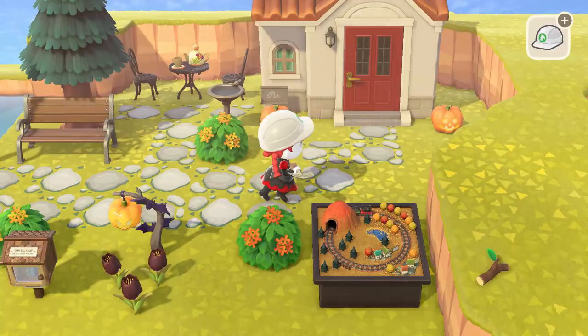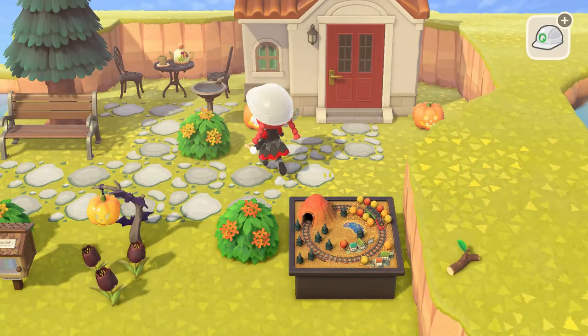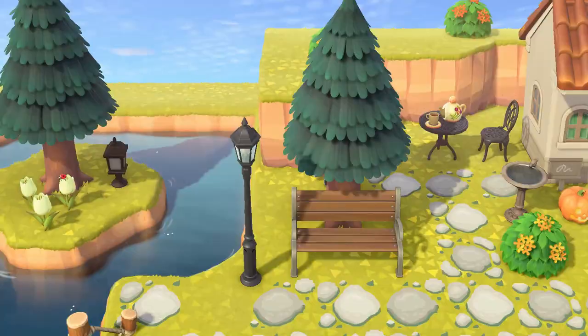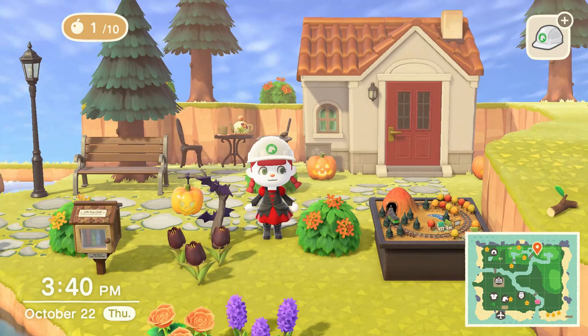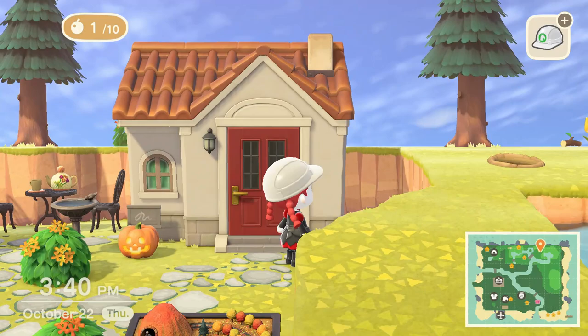Beautiful, that looks great! Let me put a yellow one here. Wow, that looks great! I might push this cliff back a little bit so I can fit one more tree. I ended up bringing this cliff out and putting a tree and some bushes up there, and also another tree. It looks a lot better — look at this! You can't tell me that's not cute. At least I think it's cute!